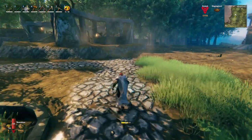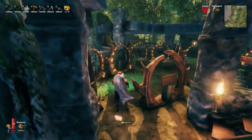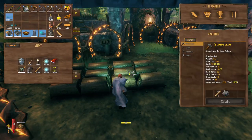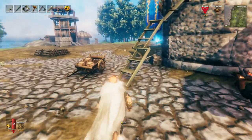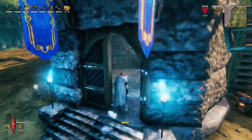Weapons might be a little bit tricky because the seeker family in Mistlands are mostly resistant to pierce, slash, and blunt. It is because of their shell — that's why they're resistant to physical damage. So we need to find something that's not just dealing physical damage, and I think Frostner might be the most effective in this case because of the frost damage it deals.